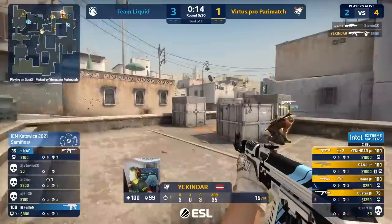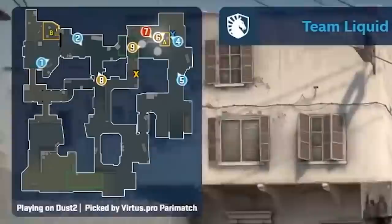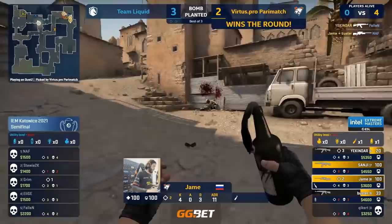Your timings for where and when you're expecting fights are completely off. And the whole time, you can see Jame is actually just lurking in middle. He's essentially cutting the map in half. Naf and Stewie both fall to him — they can't rotate over to even get involved in the action.